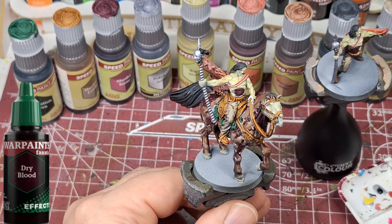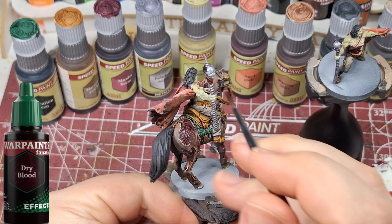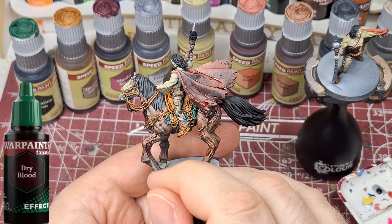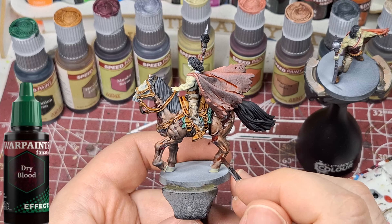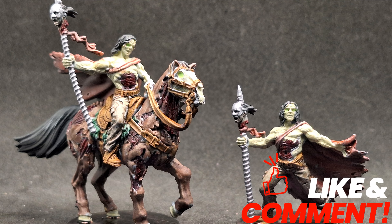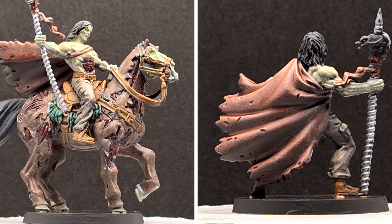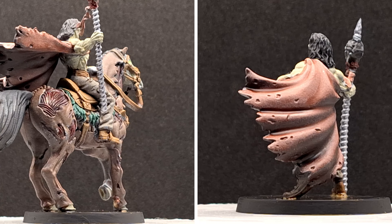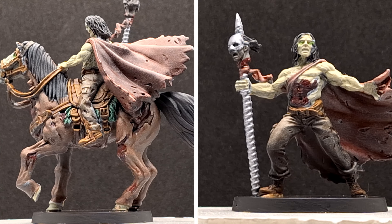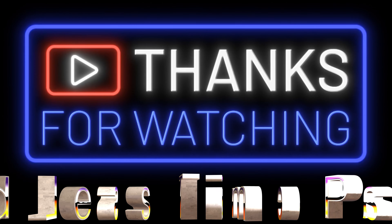I'm using Dry Blood to emphasize all the muscles popping out of these models, especially on the horse — it gives a little shine and finishes off the muscles perfectly. And there you have it, folks: Zeus, the two models for the three types of Abominations, are completed and painted, ready for the table in absolutely no time at all. Thank you all so much for watching — we'll see you in the next one!